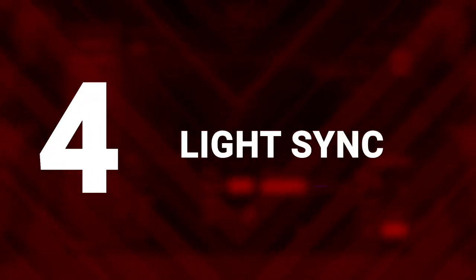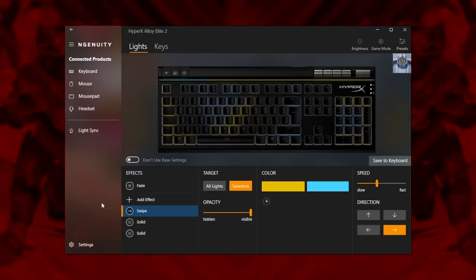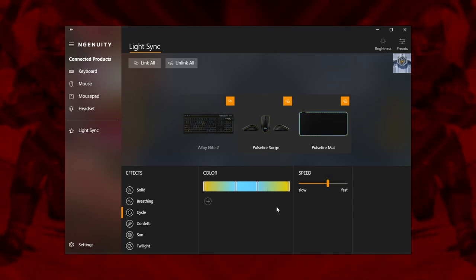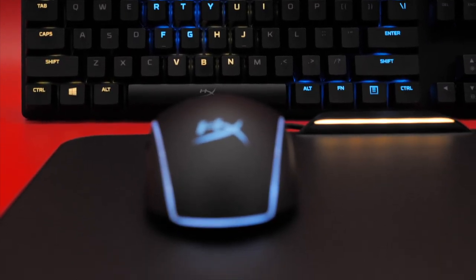Light Sync: If you've got an RGB mouse or mouse mat, you can also complete your Newcastle look using Ingenuity's Light Sync feature. Link your extra items with a cycle of the same blue and yellow to ensure your entire game space is in the zone.